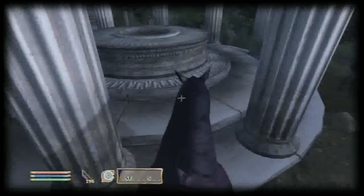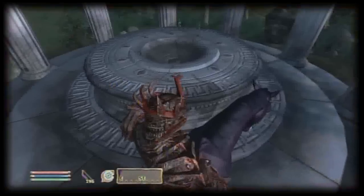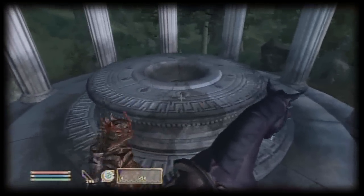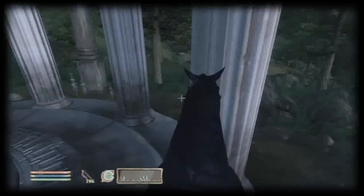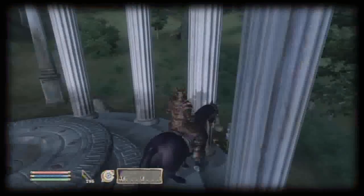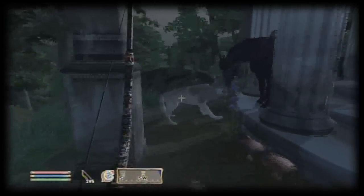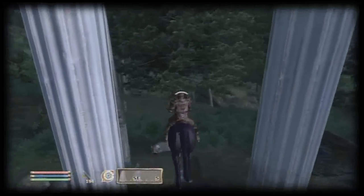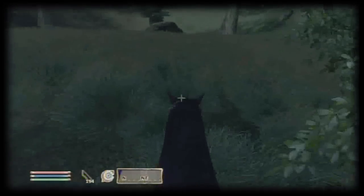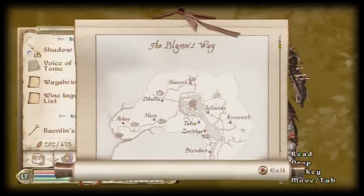You go to the wayshrine, pray, and then you're done. There's not a lot to say. At some points it's really hard to find the wayshrines because the map marks them completely wrong. For example, there's one by the river east of the map where a whole chunk of the river is cut off, so it looks like the wayshrine is at the top of the river — but it's really not. It gets pretty confusing.